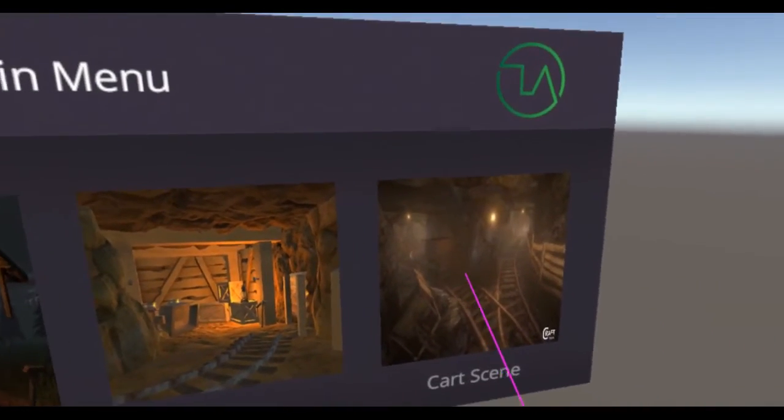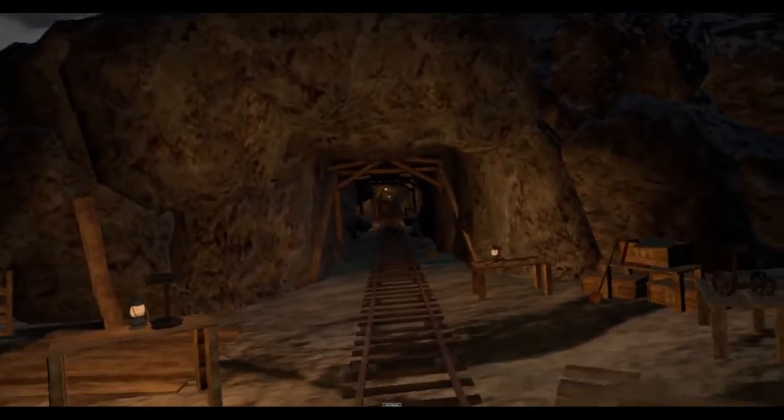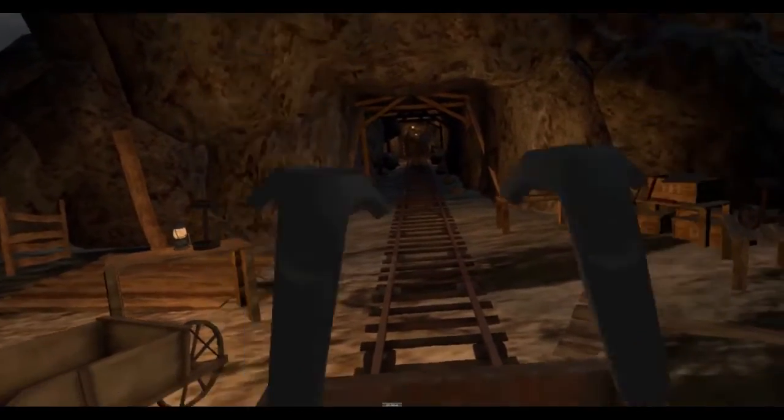The last level of interaction we're exploring is the cart scene. In our third option, we get a chance to ride in the cart, just like in the scene from Indiana Jones. Off we go.